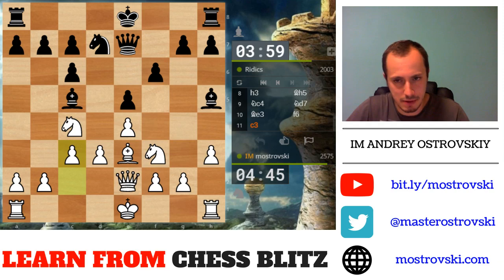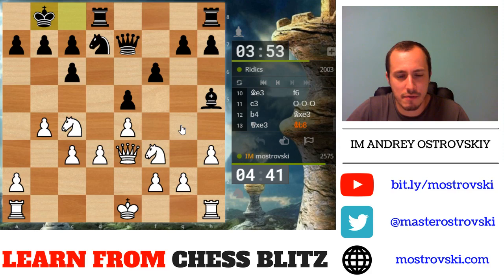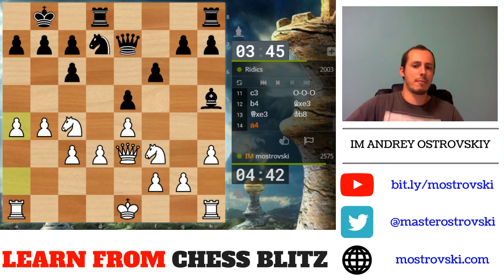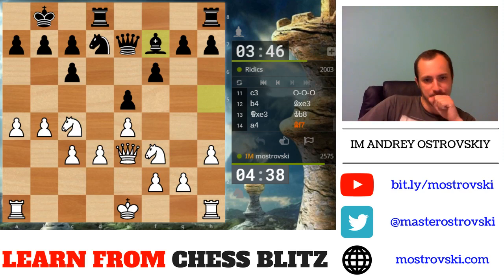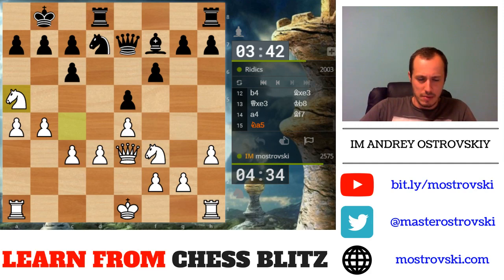If Black castles long, b4 makes sense — just starting the attack. I have to understand however that my pawn on d3 is vulnerable, so I have to be very careful. Black also has this hook in the form of the h3 pawn with a possibility to play g5, g4 at some point — might be really annoying. Right now there's a threat of taking on c4, so let's put the knight on a5, exerting some pressure on Black's queenside and avoiding damage to the pawn structure.